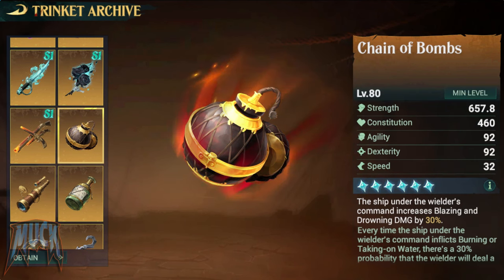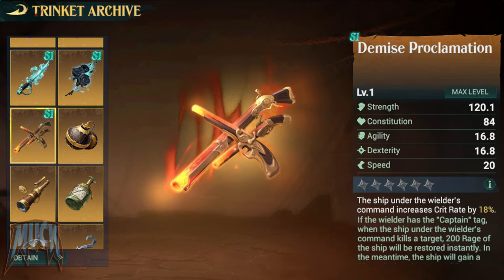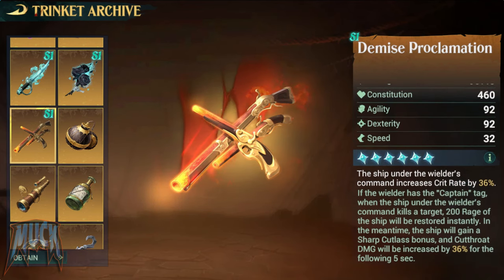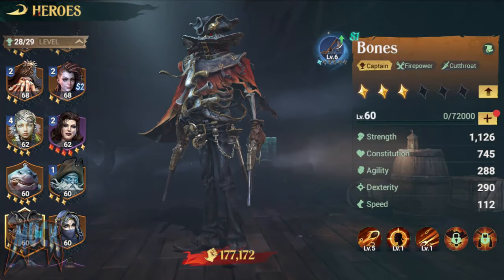Let's see the other special legendary trinkets. The Demise Proclamation increases critical raid by 18% up to 36%. If wielded by a captain class, when the ship kills a target, 200 rage will be restored to the ship. The ship also gains a sharp cutlass bonus and cutthroat damage will be increased by 18% up to 36% for the following 5 seconds. That makes it special for bomb ships.